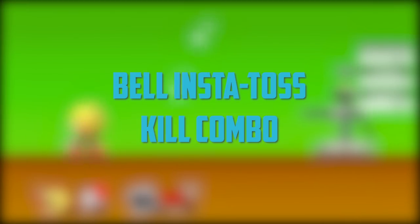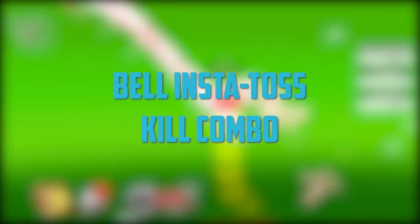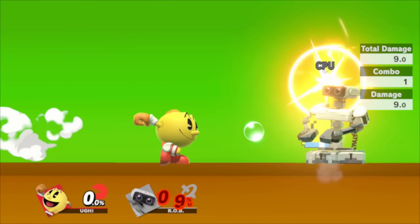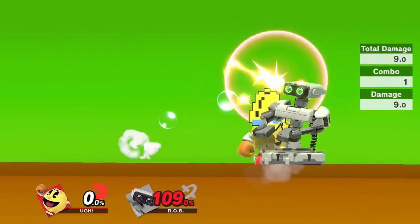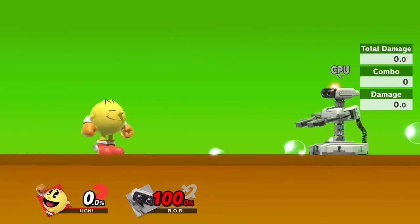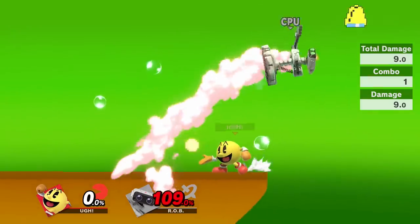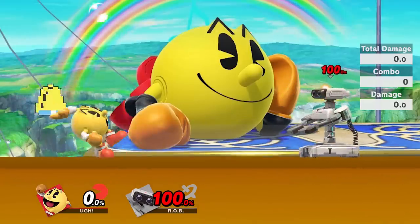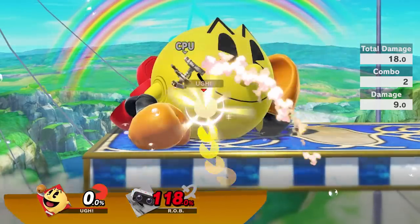Now let's talk about a pretty cool combo that you can do with bell. If you hit bell when it drops downward onto the side of your opponent closest to you, run up and insta-toss bell forwards: jump, press Z to catch bell, and then move your C stick forward. Your opponent should fly forward and get hit by bell on its way down in the other direction, allowing you to land a power pellet to secure the kill. This one starts killing at about 80% or so, and I highly recommend practicing it so that you can space the side B at the end properly.